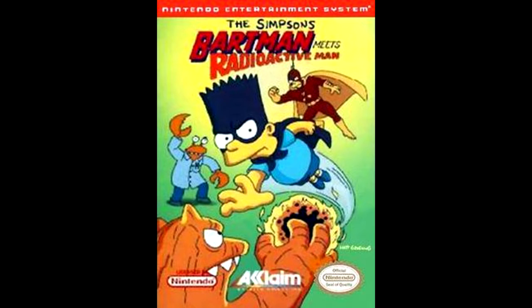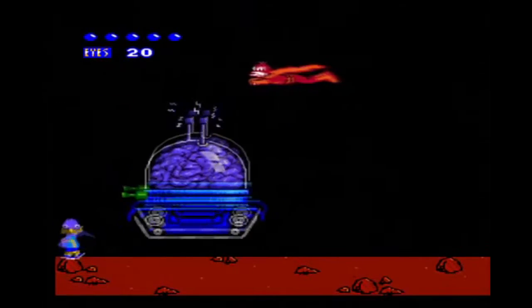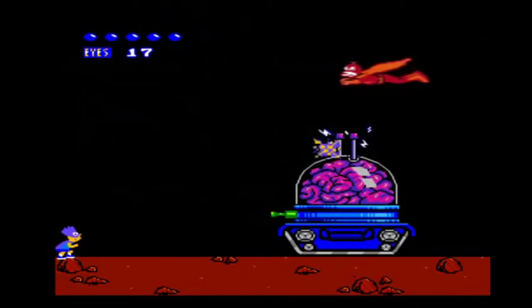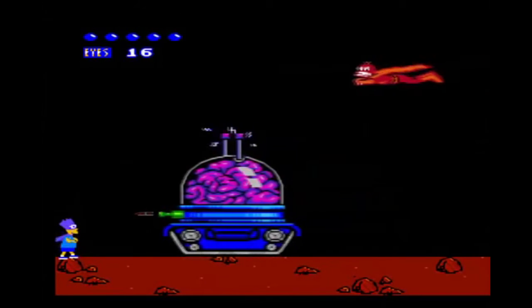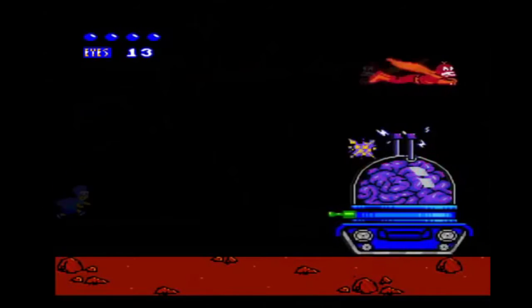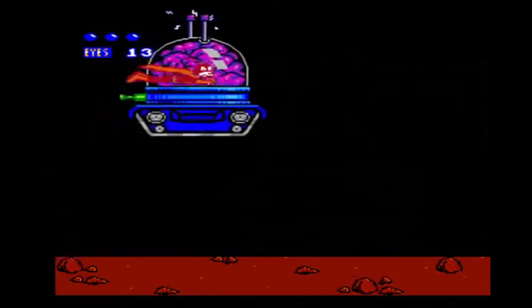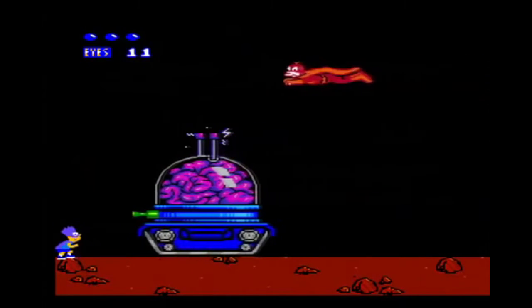Moving on to another title for the NES: The Simpsons Bart Man meets Radioactive Man. The gameplay looks similar to Bart vs. the World, except you're Bart Man helping Radioactive Man. But what the fuck is this? Why can't Bart fly like Radioactive Man? At least he can shoot laser from his eyes. But what the fuck is Radioactive Man doing? He's not doing shit. I'm doing all the work. What kind of bullshit is this?